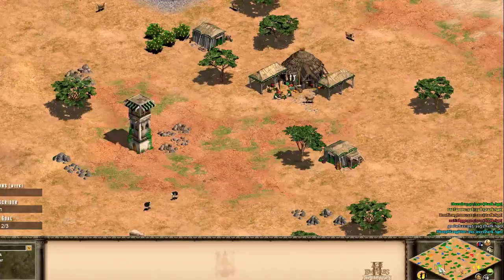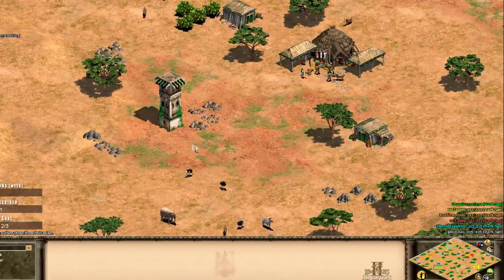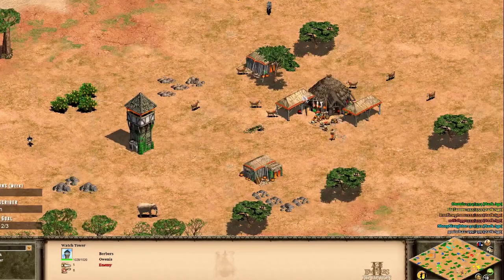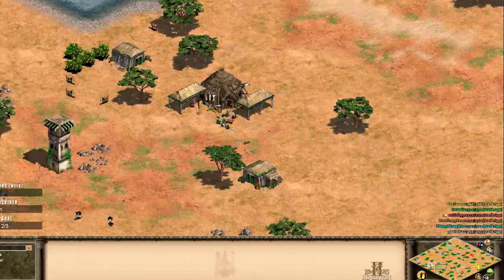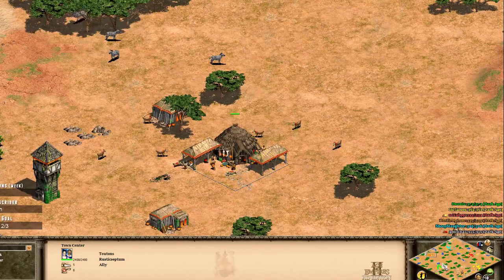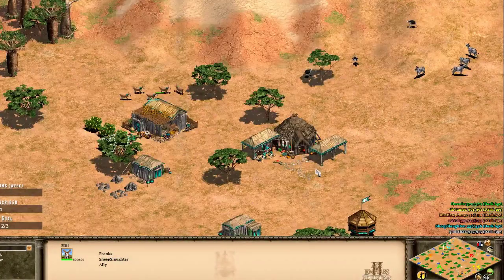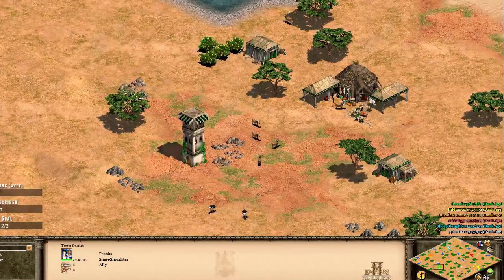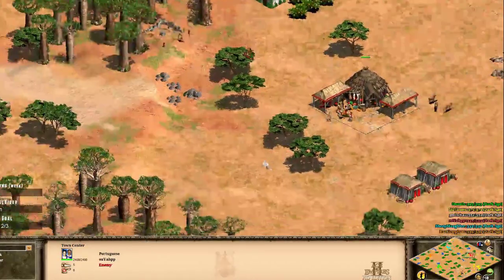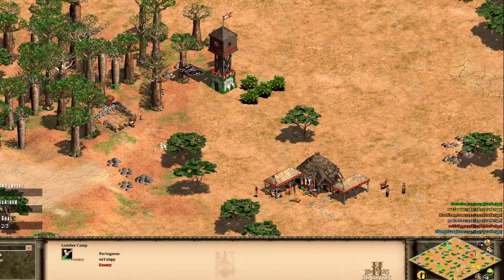Let's introduce the teams and players in this 3v3 Regicide Last Man Standing game. Down to the south-west of the map, in the green, we've got Owenus playing as the Berbers. His ally up to the north-west of the map, in the orange, we've got Rustic Septim playing as the Teutons. And their final ally, Sheep Slaughter, playing on the flank position as the Franks up to the north. On the right side of the map, we have Yap playing in the red as the Portuguese.